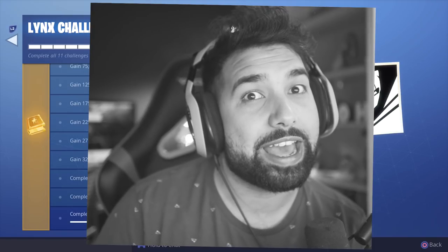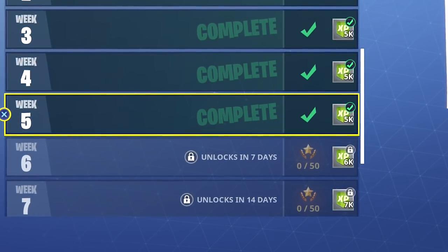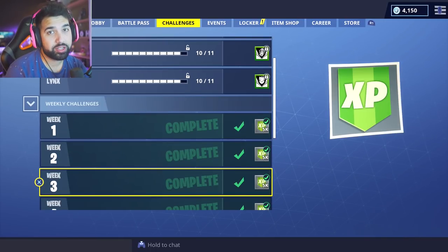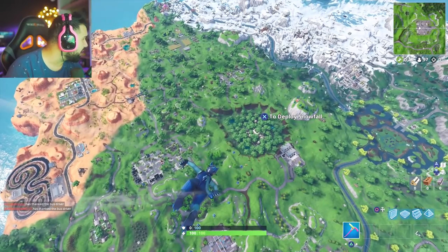It's a pain in the ass. As you can see, we got week one, week two, week three, week four, and week five — those are the current challenges available at the time of recording. You pretty much have to have all of them completed in order to unlock the blue lynx, which again is a pain.